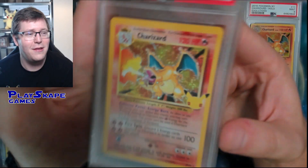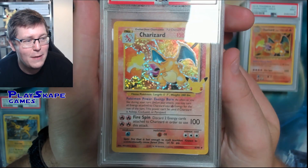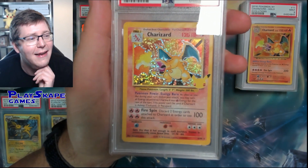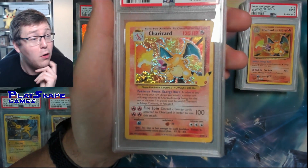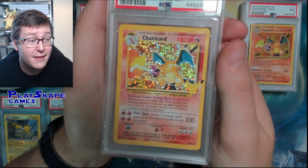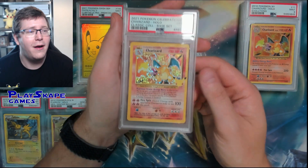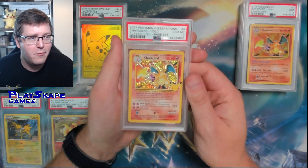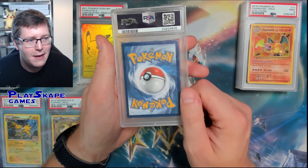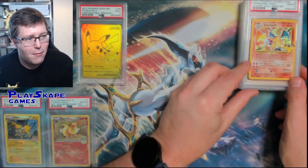Beautiful 10 on the Celebrations Charizard. Still a lot of people need to get this one to finish their collection for the Celebrations set. It's not going down - I think it's still like £80, $100 in the UK. Again, OG artwork - you've got the original artwork there with the new foil pattern for Celebrations, with the Celebrations stamp from 2021. Everyone knows the Celebrations Charizard.